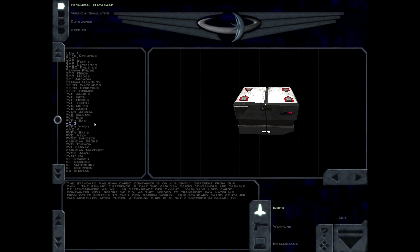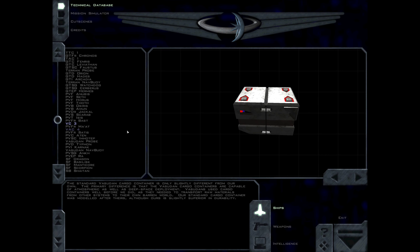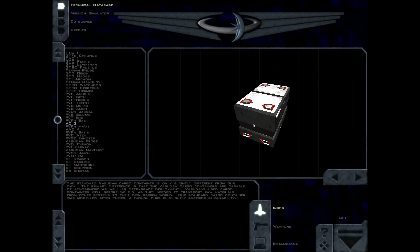The standard Vasudan cargo container is only slightly different from our own. The primary difference is that the Vasudan cargo containers are capable of atmospheric as well as deep space deployment. Vasudans used cargo containers well before we did, as they needed to transport raw materials from other systems to their own barren world. Our standard cargo container was modeled after theirs, although ours is slightly superior in durability.